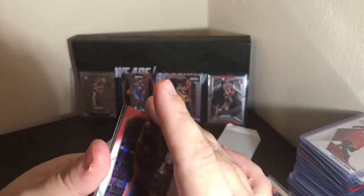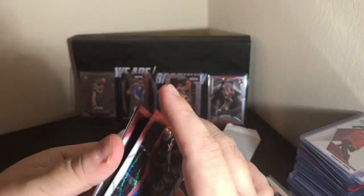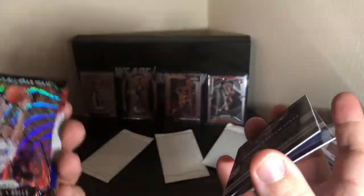Red, white, and blue from 15/16. We've got Andre Drummond, John Stockton, and Pau Gasol. So D'Lo stays.